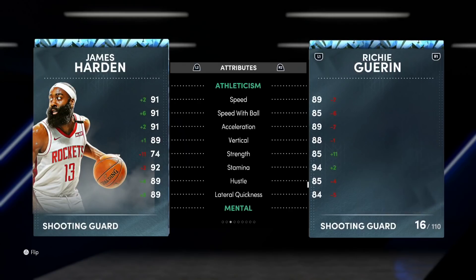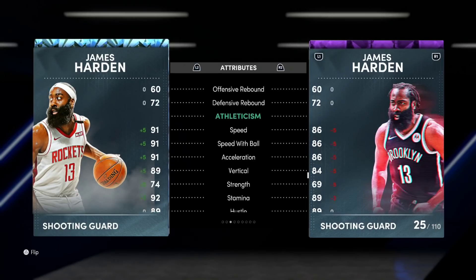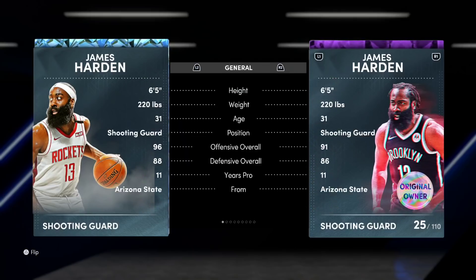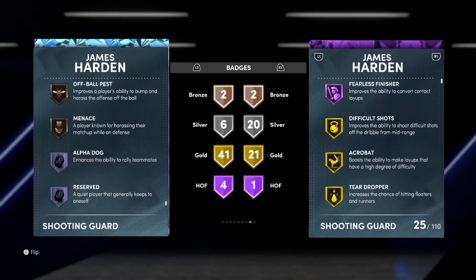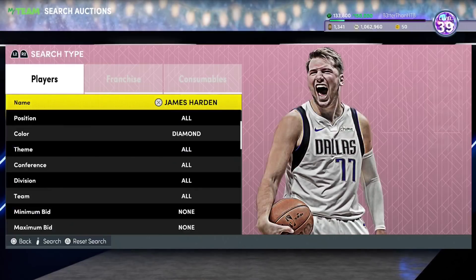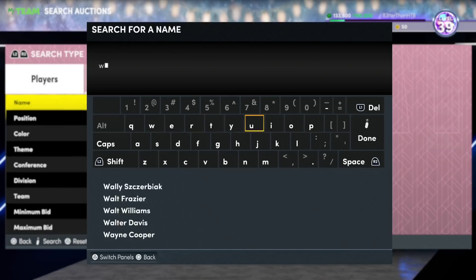If you got this Harden, he was so good for so long. He came out in the first month of the game, and the Diamond version is almost the same except all the silver badges get bumped up to gold. Diamond Harden is definitely better than Amethyst Harden and definitely belongs near the top. These cards are all so good. Then we're going to look at another two guard — it's Wiggins.